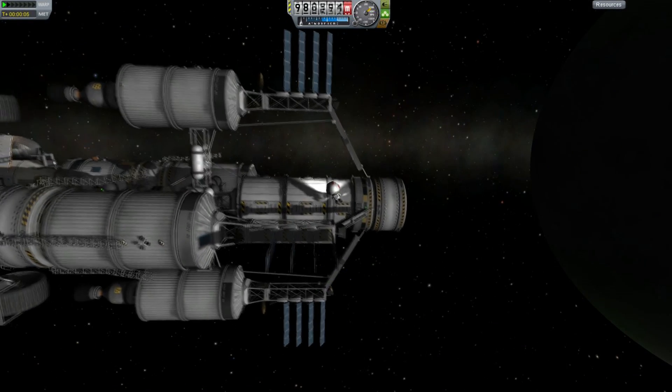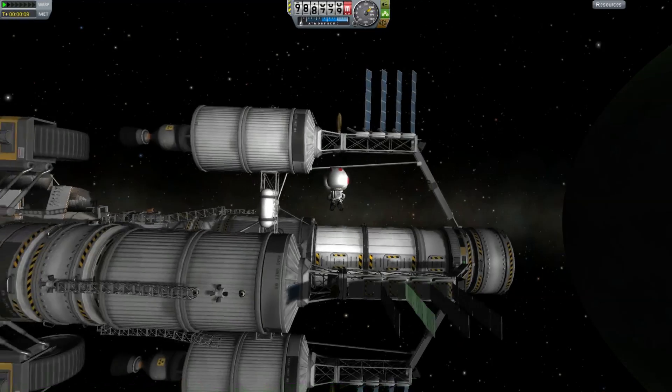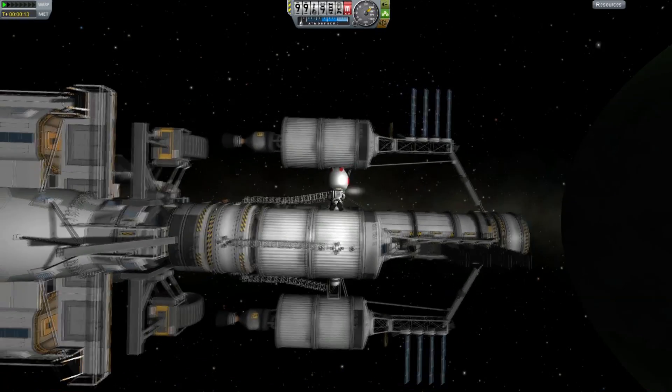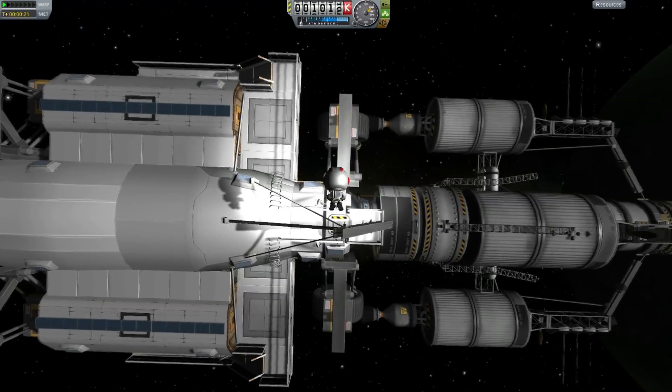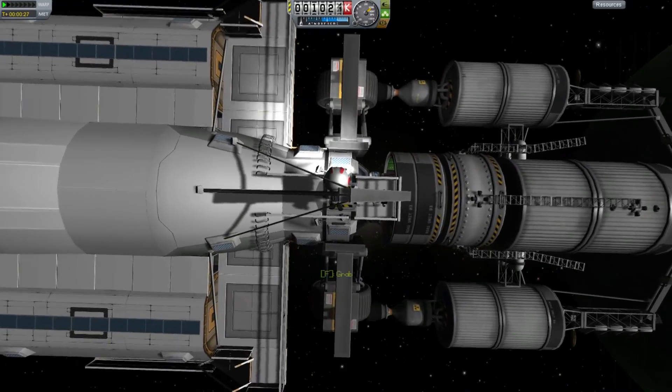So now we need to put the crew on the surface in full knowledge that they will be able to repair their launch vehicle and return to the skies and therefore back home to their little gerbil kitties or whatever they are.